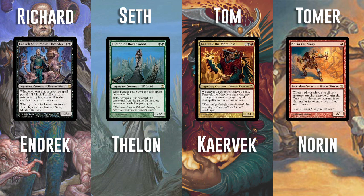Alright, Seth, what are you running? I'm running Thelin of Havenwood, which is sort of this weird Fungus Lord. I am playing basically Fungus Tribal - I have Fungus cards and Fungus Matters cards in kind of a Saproling token theme, because that's what most of the Fungus creatures do. It's different than a lot of my decks because it is a pretty straightforward tribal deck without too many tricks.